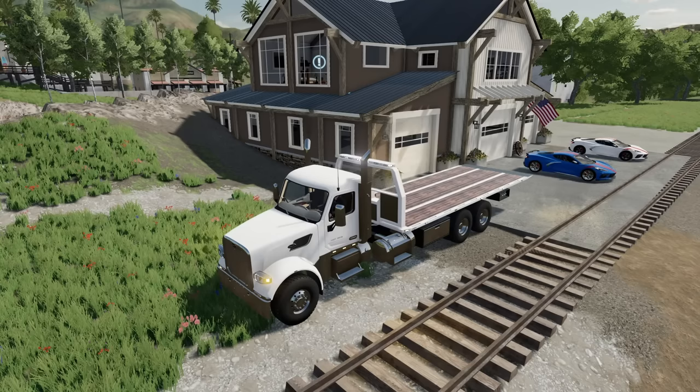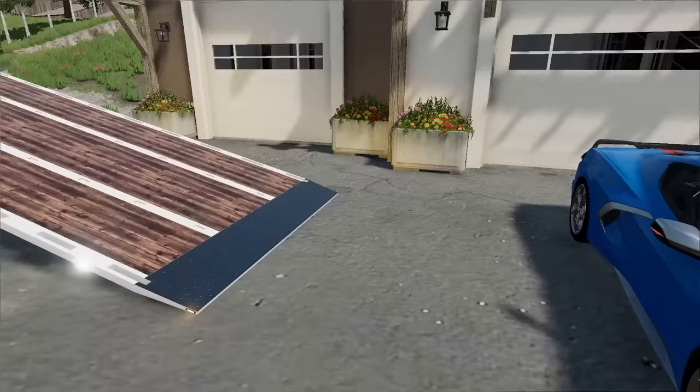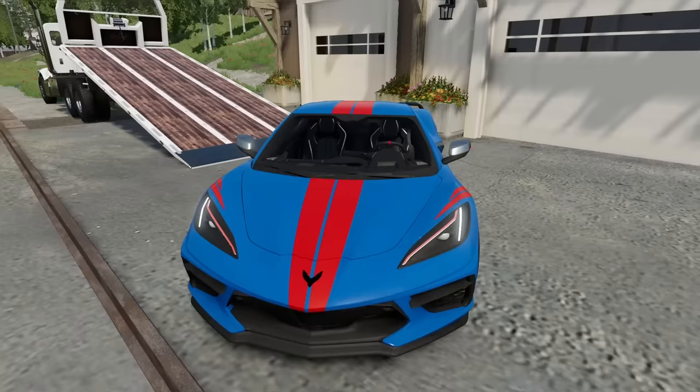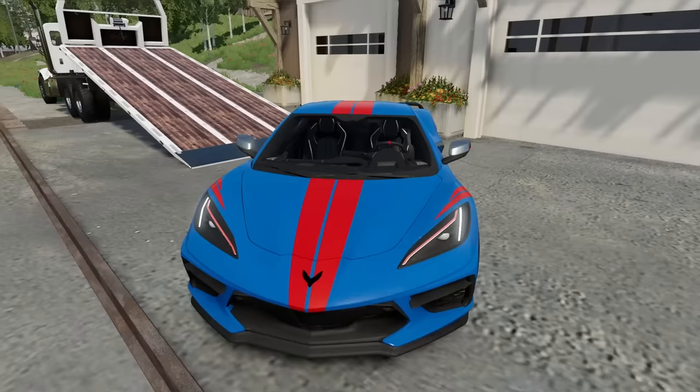I think they're figuring out that the car just crashed through the front yard and they're wondering whose it is. Here we go — let's get the rollback down. We need to figure out how to get this winch attached to the wheel. We don't have any keys to start this vehicle, so let's wrap it around this tire and drag it onto the flatbed. It's slowly dragging — the winch is working!